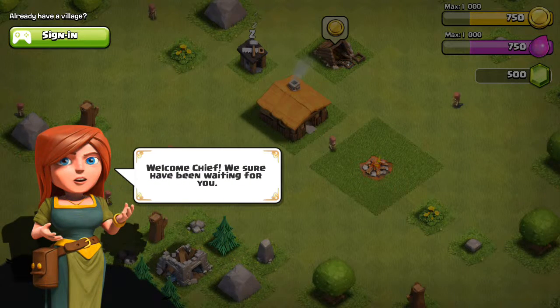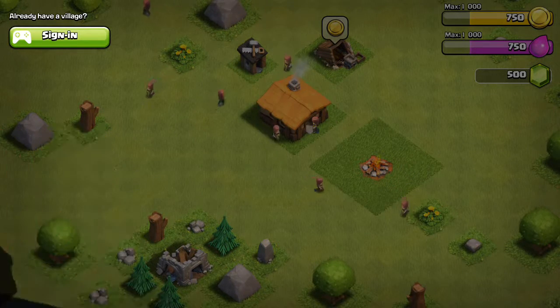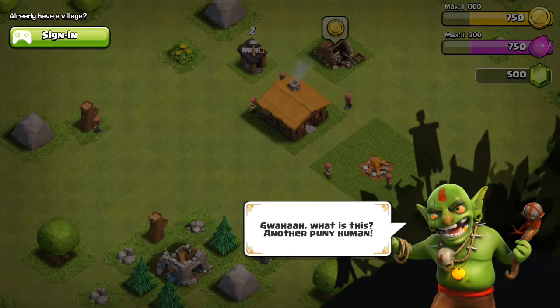Welcome, cheese. I should have been waiting for you. Of course you have. This is our new village. This is a lovely library — you're going to be perfect for this. Oh ha ha, what is this — another puny human again? I'm not puny guys, I'm just small. Because I'm taller than you, I think.